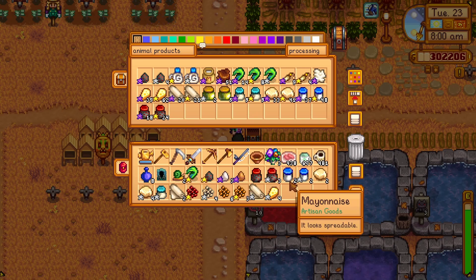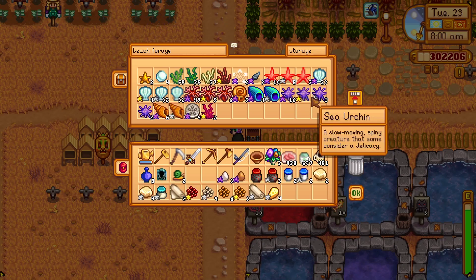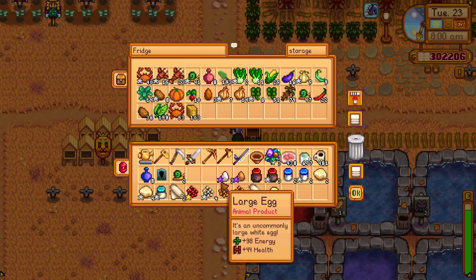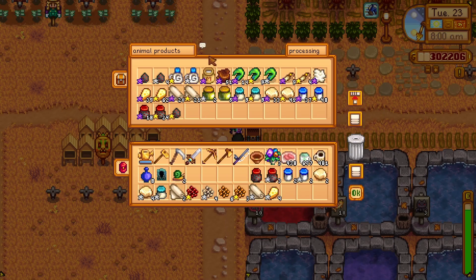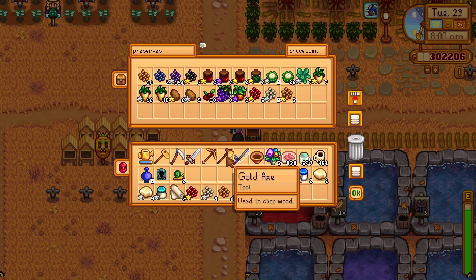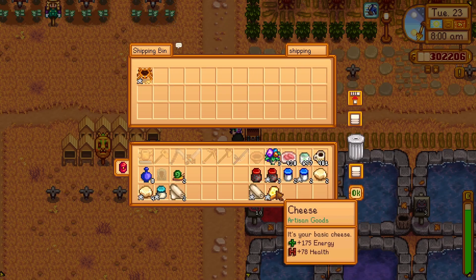Oh, right. We want to save the regular chicken eggs for crab cake making. Then we need to sell some things.